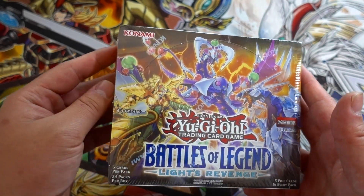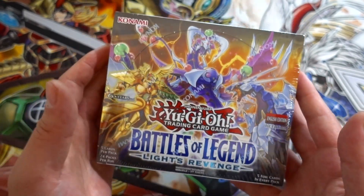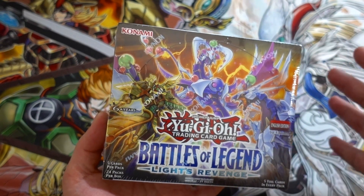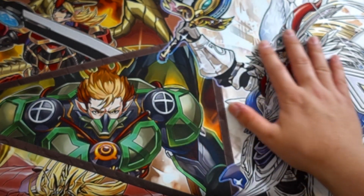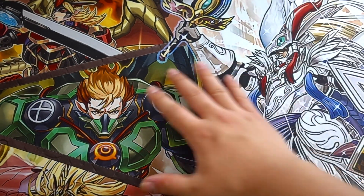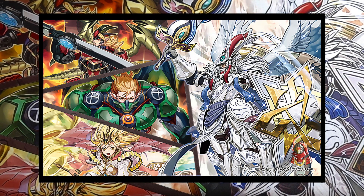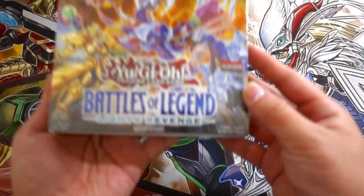This box has Crystal Wing, Minerva, Cypher Lord Omega — you name it. This has to be one of the best boxes of the entire year, especially with the crazy amount of reprints. Also for those interested in supporting the channel, there's the True Drago playmat right here. I do free shipping to the US and Canada; international shipping costs extra. Message me on my Facebook page if you're interested.